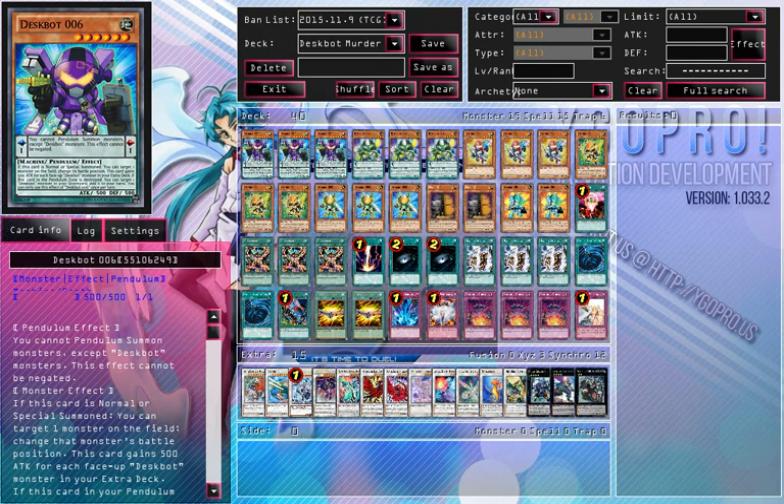For those who want to see the TCG build, I'll go through that now. I'm running triple Despot 6, the pendulum scale. I don't like Despot 6, to be honest — mainly because it switches monsters to a different battle position. It's better in the TCG than in the OCG form, since the OCG form has piercing. But in the TCG it's alright, though I don't prefer it. It didn't add anything further — gives a little bit more OTK potential, but that's about it.